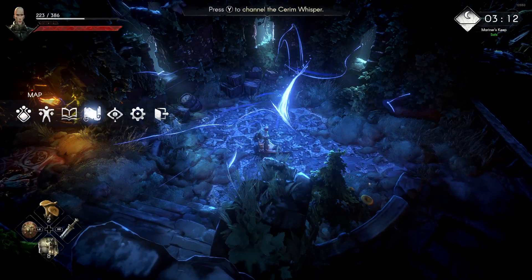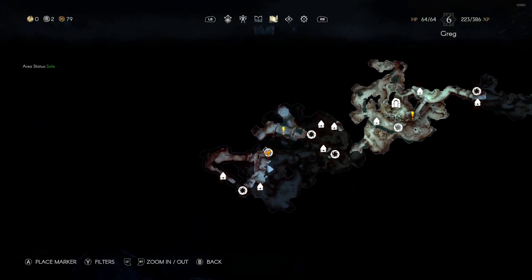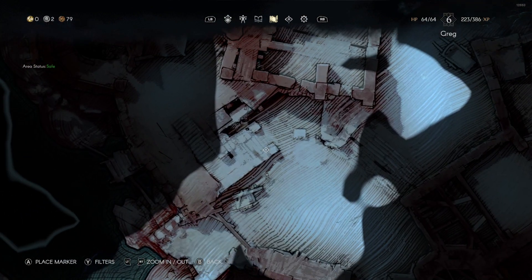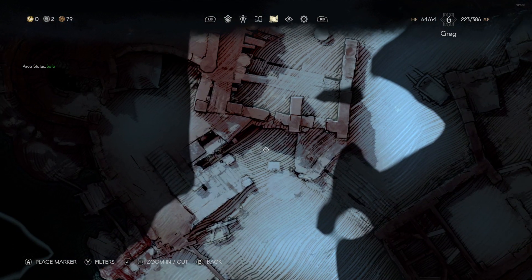If we check out the actual map here, you're going to see that there is this Whisper over here, and right down here is going to be a cluster of three Pinewood that I've already collected. Let's head there and I'll show you what it looks like in the spot.